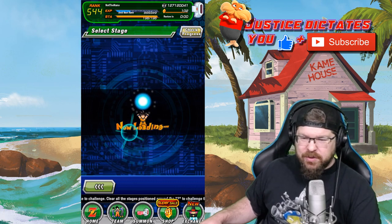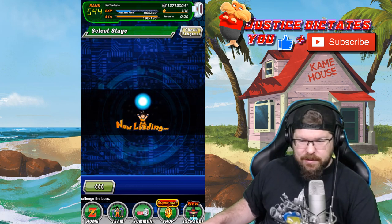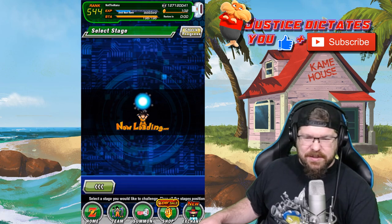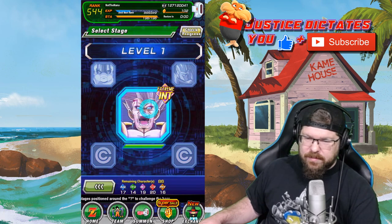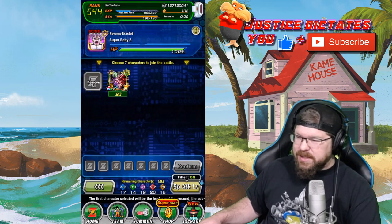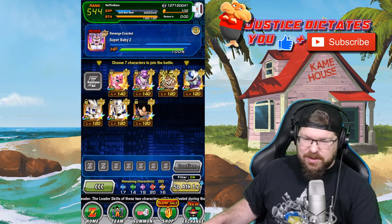This is Extreme INT — I'm going to bring my Extreme Fizz team. Super Baby 2 warning. It tells you his attack and defense cannot be reduced, but we're not worried about that because this team is already super crazy OP.